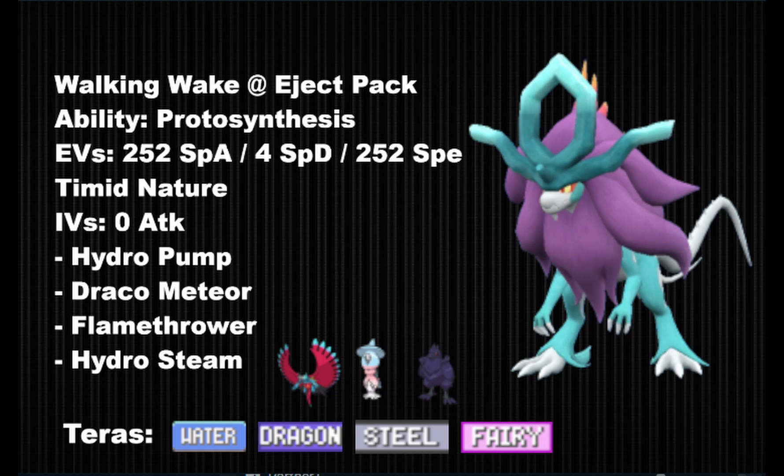This is the Eject Pack Walking Wake set. It works both in and outside of sun and is meant to use Walking Wake as a pivot. You can drop strong Dracos against a Clodsire, Eject Pack into another hard-hitting Pokemon like Choice Band Roaring Moon, denying any healing attempts and keeping momentum going. You could also Eject Pack into something defensive like Corviknight to use Walking Wake for finding Defog opportunities, or into Hatterene to bounce back hazards, Toxic, and other status. This set takes full advantage of both the great offenses and defensive typing with decent bulk Walking Wake has, making it an excellent pivot.